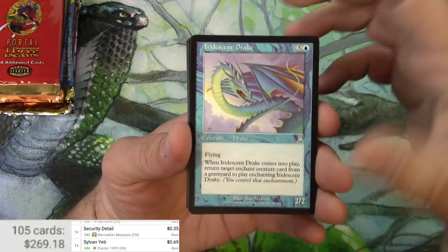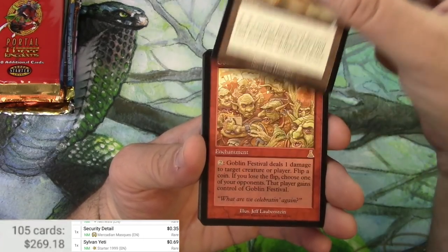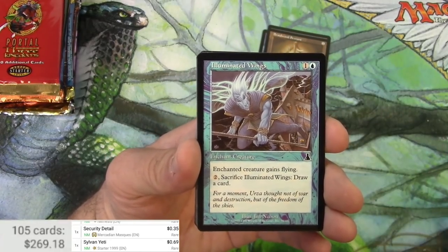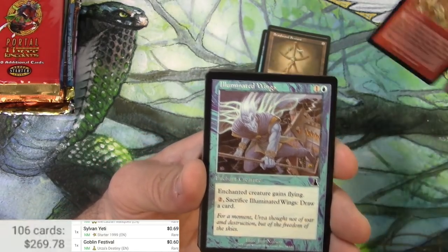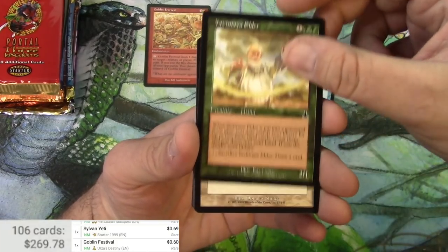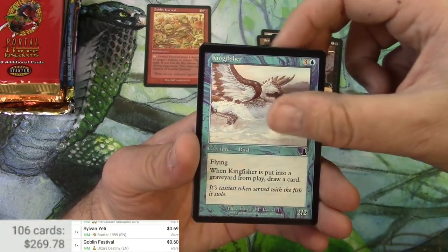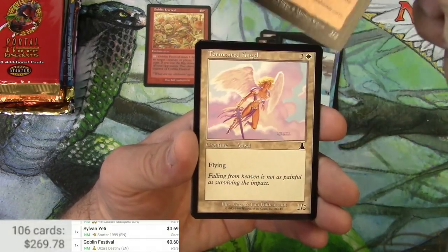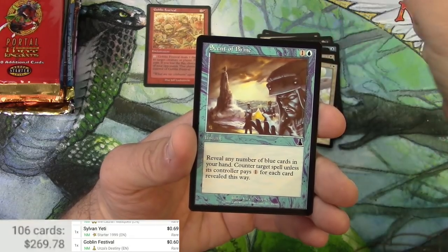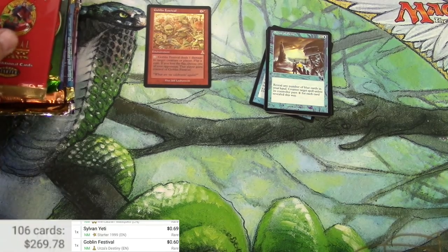Uncommons first: Iridescent Drake, Sanctimony, Braidwood Sextant, and Goblin Festival is the rare. Let's check out the rest of these commons — Keldon Vandals, Kingfisher, Tormented Angel, Solidarity, Scent of Brine. No foil. Alright, Urza's Destiny done.